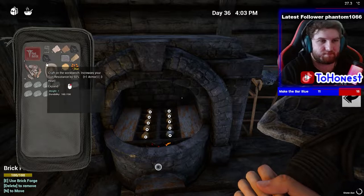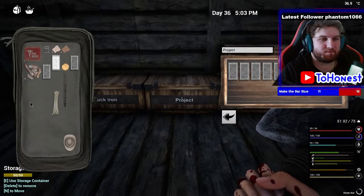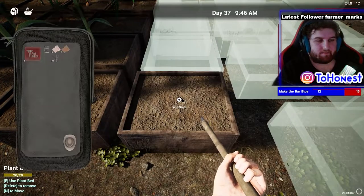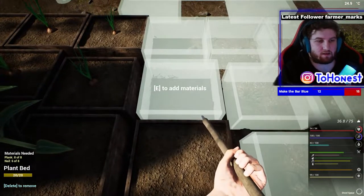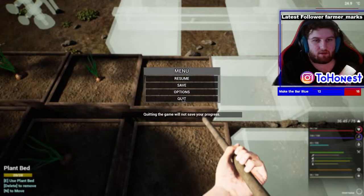I used the coal to smelt the aluminium, and now I had the aluminium to make the waterhouse. There we go, there we go, come on, there we go, there we go.